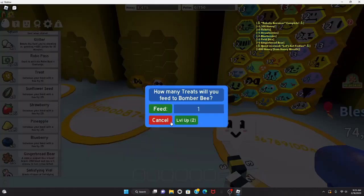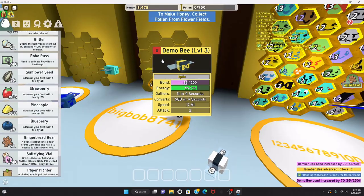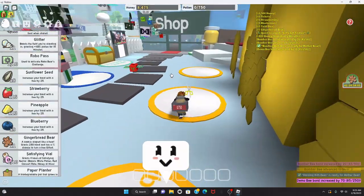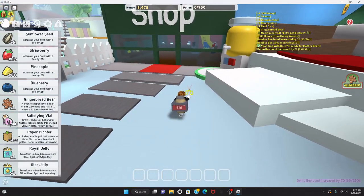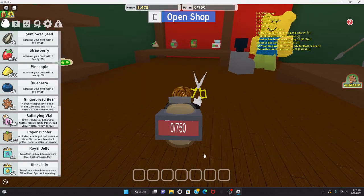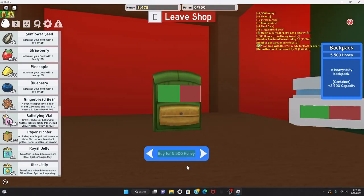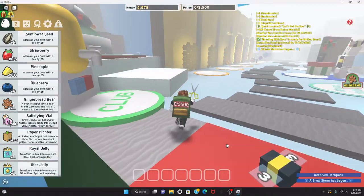I have nine treats — gonna level up my bees. Bomber Bee, I'm gonna get you to level three. Demo Bee, can't get you yet. I still have this star jelly — when I get a new bee I'm gonna use it, but for right now I'm gonna save it. Got a new backpack — now I can hold 3,500 pollen.